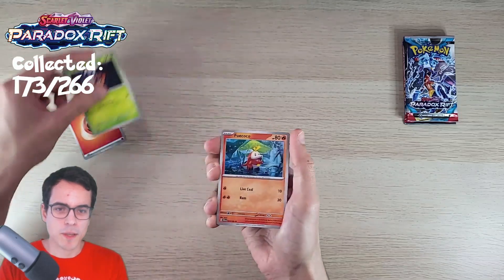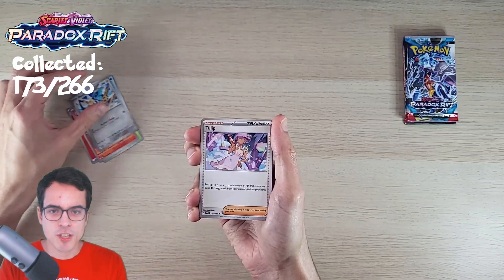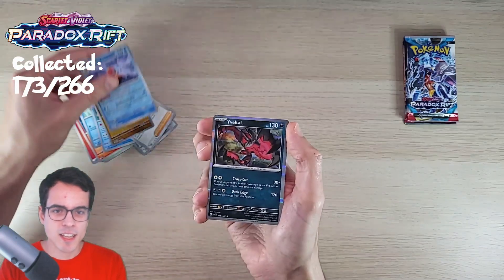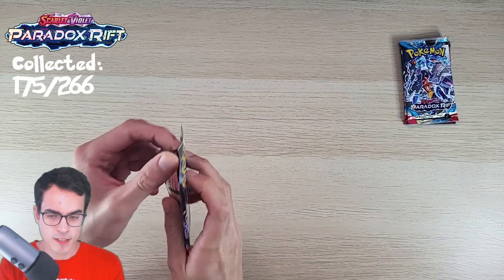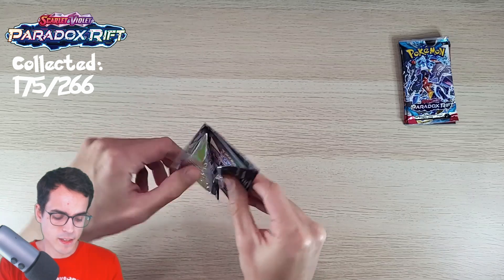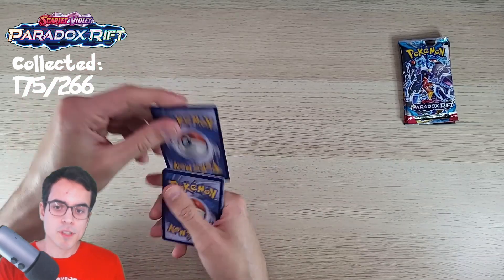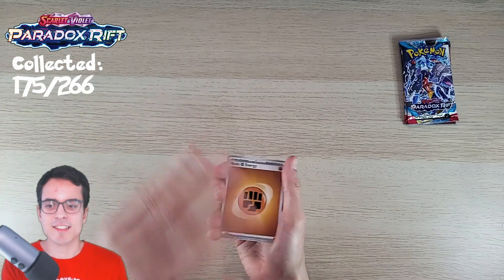Fire Energy, Nymble, Fuecoco, Snorunt, Bone Edge, Tulip, a Veluza, we've got a Chantal, a Knuckle Stack, Octillery, and a Cetoddle. We've been getting some dark holos that we didn't get before, so that's cool. The set is still at the point where we can get more cards to complete the set, without counting EX or better.